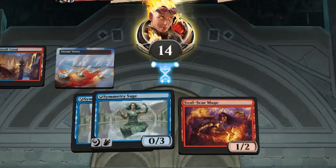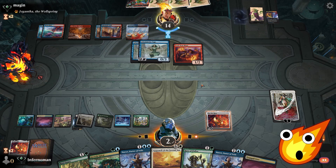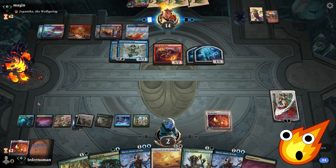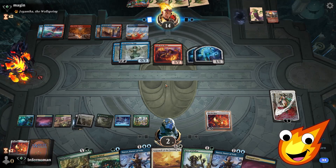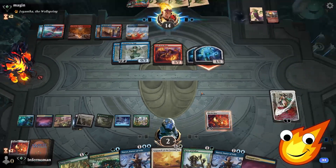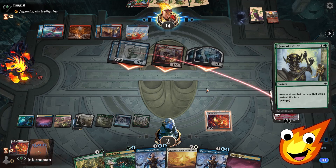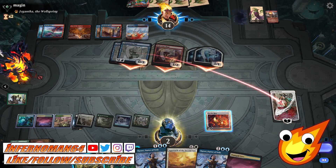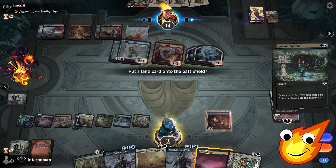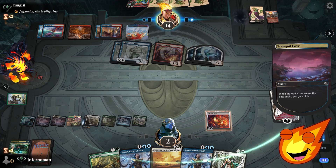Has our opponent given up? They make some tokens. Ideally what we want to do at this point is cast Approach of the Second Sun and keep a Root Snare up — we need nine mana. We currently have seven, almost there. They swing — we play Haze of Pollen: can't touch this, turning off all that damage. We survived a little bit longer, no damage. We play Growth Spiral, draw a card, and a Tranquil Cove comes in — gaining one life. In this matchup, every bit of life makes a difference, so never underestimate the power of tapped life gain lands.